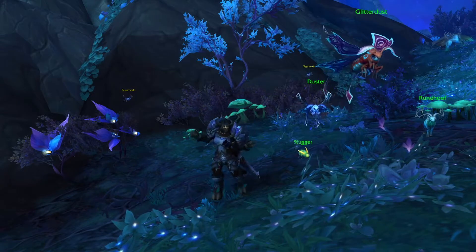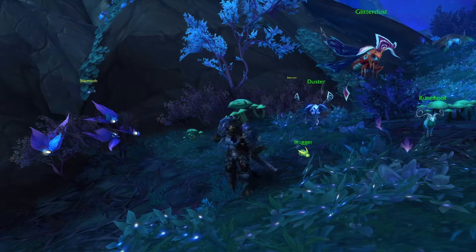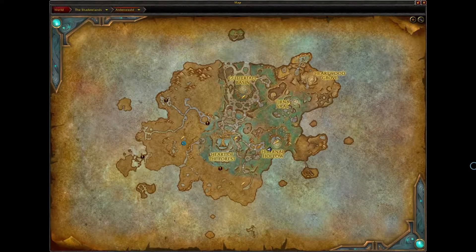Hello everyone, I'm Dragons After Dark and today we'll be going over the Natural Defenders fight against Glitter Dust in Ardenweald. Glitter Dust can be found just outside Hibernal Hollow to the west, and as always the coordinates to this fight and the Zufus link will be in the description, while the rematch string and TD script will be in the pinned comment.